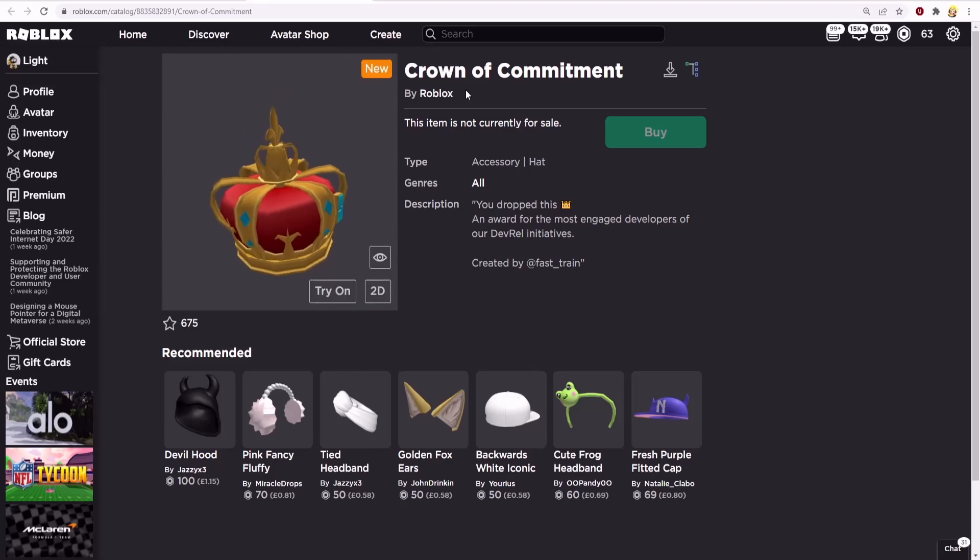Now I'll show you how to get this item. The description explains it — it says you dropped this crown, which is the emoji of a crown. It is an award for the most engaged developers of our Dev Row initiatives, created by fast_train. So you'll need to be one of the most engaged developers of the Dev Row initiatives.